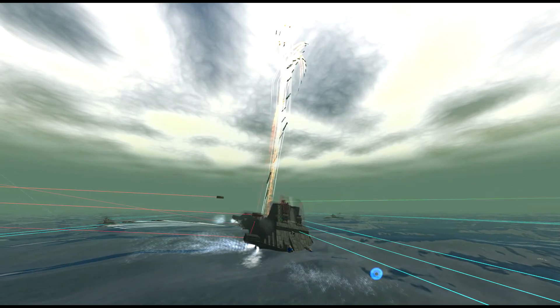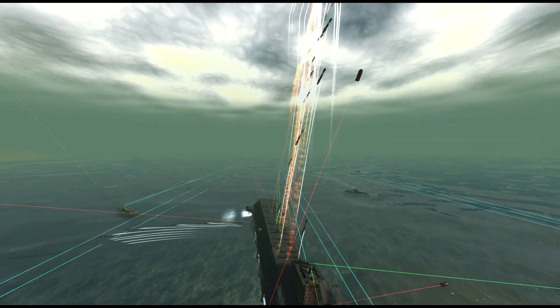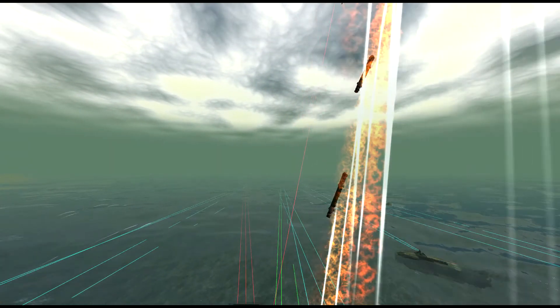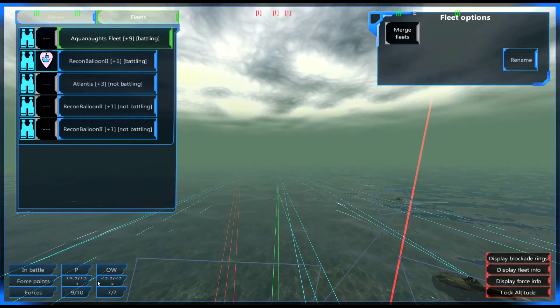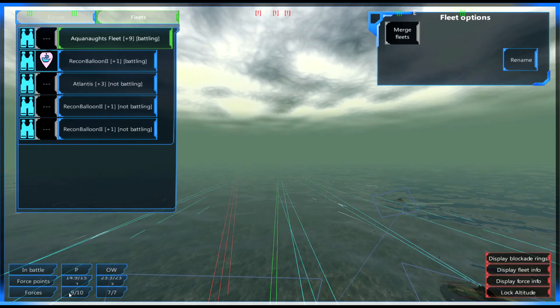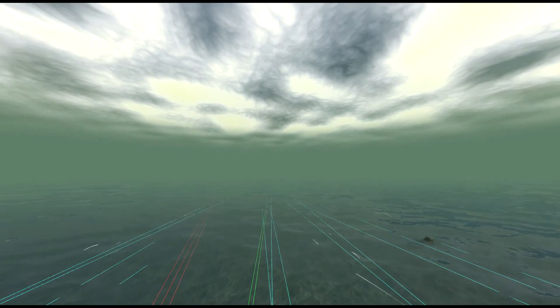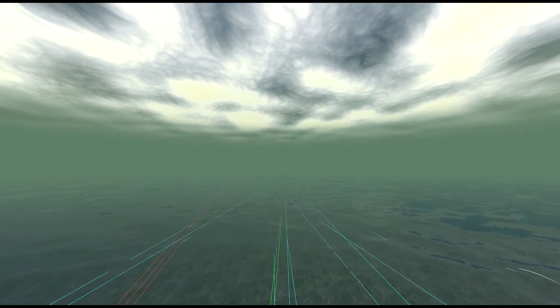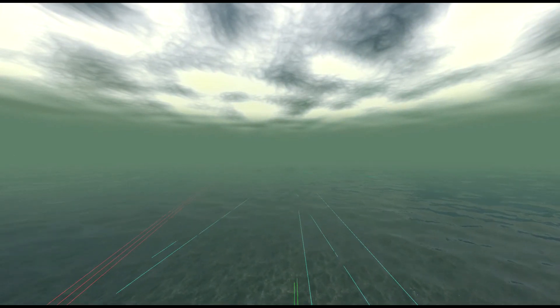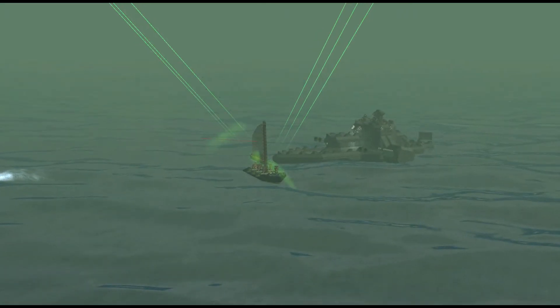That looks like a significant number of missiles coming in. Both forces have come in at the same time, so I'm hoping we can get rid of these as quick as possible. They've got 23 force points and we have 15, so we're actually outnumbered here. They have seven forces, we have nine, so unfortunately this is going to be a bit of a slogging match — more forces came in than expected. Let's see what their main forces look like. Looks like a Halberd.